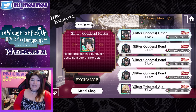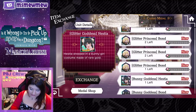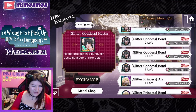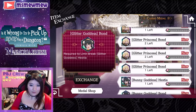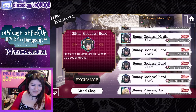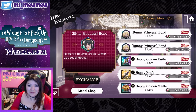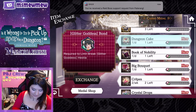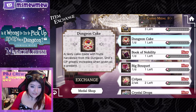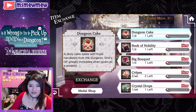To get 1,000 casino medals you need to pay 100,000 Valises. In the item exchange, Hestia is dressed in a funny girl costume made of rare gold — we can't exchange for any of this yet. That Glitter bond — why is that last bond for Hestia so expensive? I thought it was a typo but it wasn't. I guess because it gives you more HP Regen. Happy Golden Knife, Happy Knife, Happy Golden Mallee — all the things. There's also Dungeon Cake: a dizzy cake made with fruits harvested from dungeon units, CP greatly increases when given as a present.